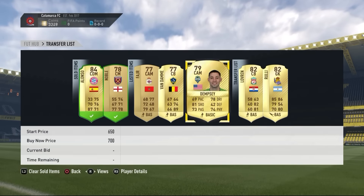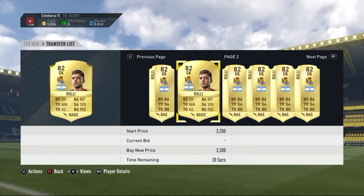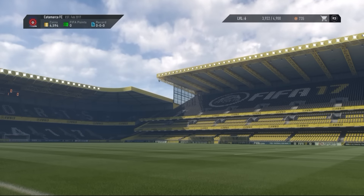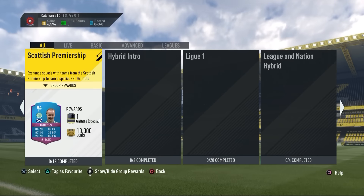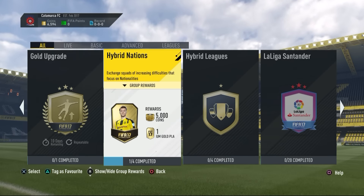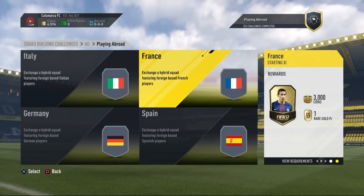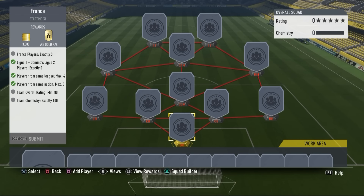We're sitting on 5,000 coins - a couple of players have sold on already. I'm not too sure if we're going to make profit from the first SBC because we had 9.5k and I've definitely gotten better 45k packs before. Now 4 of our players have sold - we're sitting on 6.5k. We're not going to make profit from the first SBC, which is a bit unlucky, but there are so many more to go. I only had around 8,000 coins to spend on the next SBC, so I decided to go with the French one.